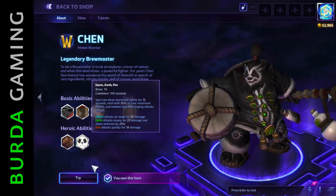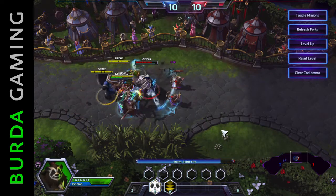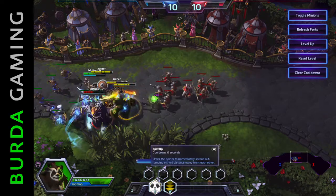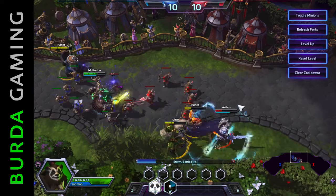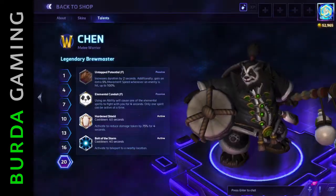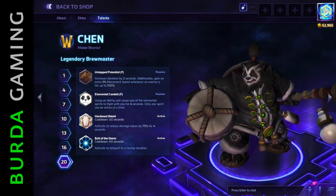His second heroic ability, Storm, Earth, Fire, allows him to temporarily split into three Elemental Spirits. Storm performs ranged attacks, Earth slowly attacks causing damage and a slow, and Fire quickly deals pure damage. Two abilities specific to this state allow the player to split up the spirits as well as regroup them. Its upgrade, Elemental Conduit, can be selected at level 20, summoning one of the spirits to fight at Chen's side whenever an ability is used.